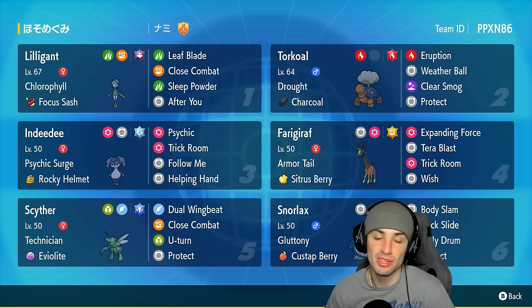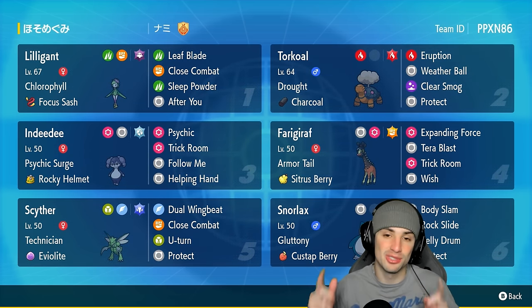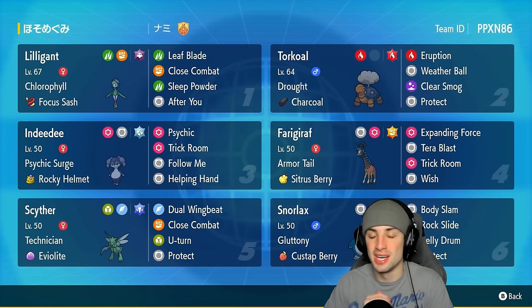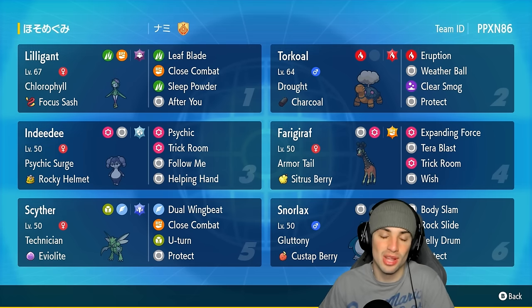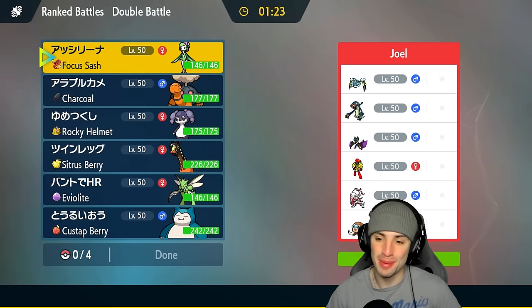You'll definitely be surprised at how much damage this Scyther actually does. If you want to rent this team for yourself, the rental code is at the top right-hand corner. If you enjoy today's video, don't forget to leave a like and subscribe to the channel. Without further ado, let's hop into match number one showcasing this Snorlax trick room team.